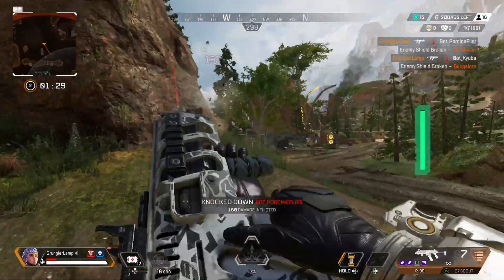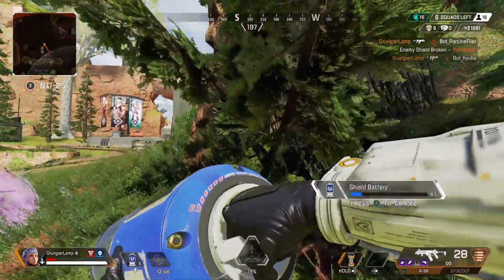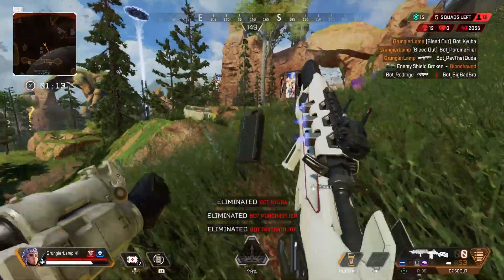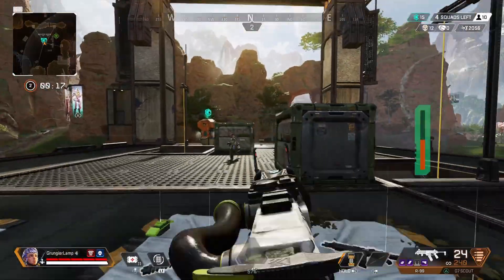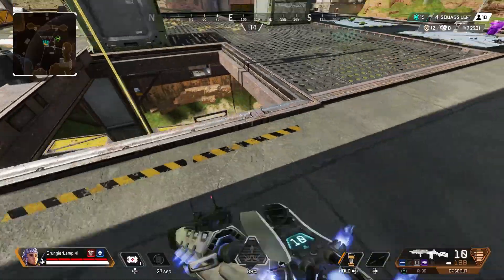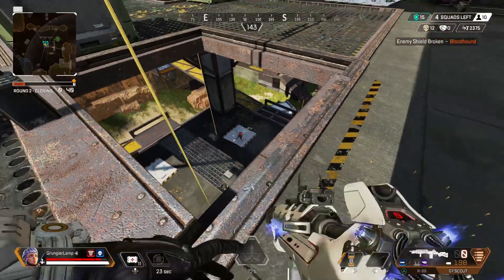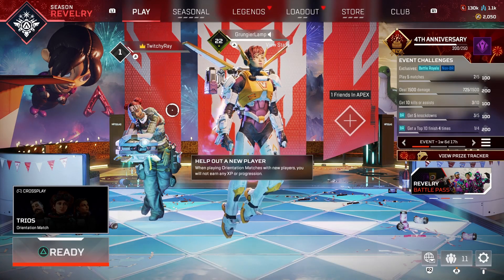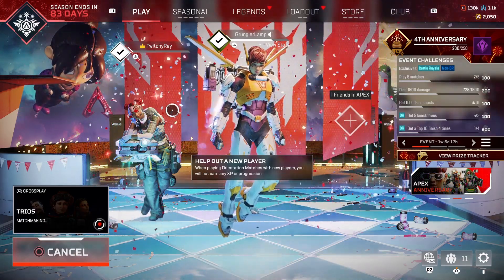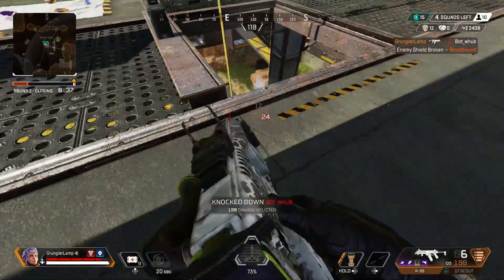In the Season 16 update, we got this new thing called Orientation Matches, and these matches take place on King's Canyon, and they're for new players coming into the game. Luckily, Orientation Matches were set up so anyone can access these matches on King's Canyon. All that you'll need to do if you want to get into one of these Orientation Matches on King's Canyon, you'll just need to join a friend who's on a Level 1 account, or you can also join a Level 1 alt account if you have one.